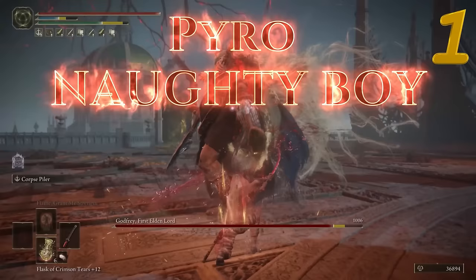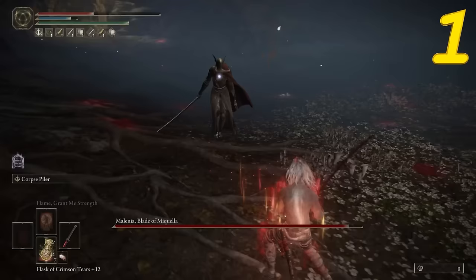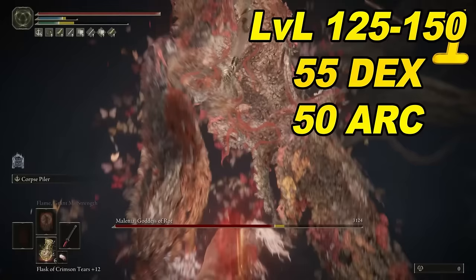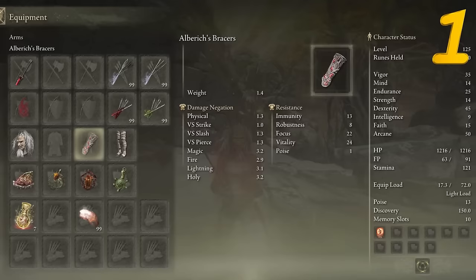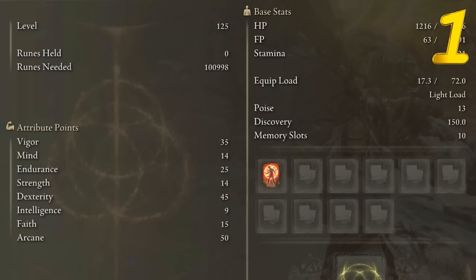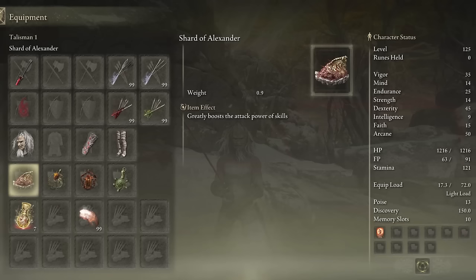The Pyro Naughty Boy — this build is the melee combat form of the glass cannon spellcaster. We have a truly overpowered weapon but you yourself are very fragile. Wielding nothing but the Rivers of Blood, buffing this bad boy up as much as possible. Rivers of Blood is optimized most effectively with 55 dexterity and 50 arcane. We have low defense, but high movement speed with the ability to light roll. A very healthy 35 vigor, endurance soft cap of 25, 50 arcane, and 15 faith — just enough to use flame grant me strength. Shard of Alexander, lord of blood, fire scorpion, and the green turtle talisman. Flame cracked tear and dexterity knot tear.